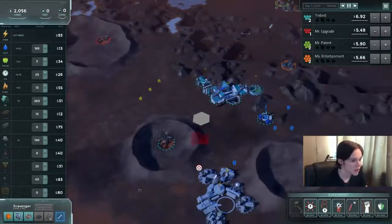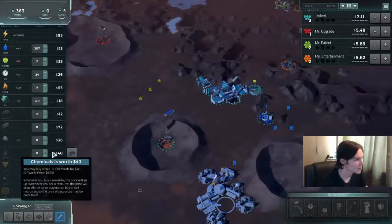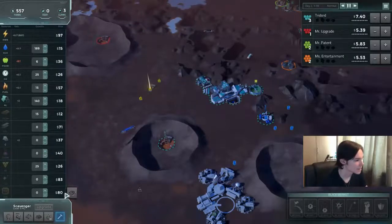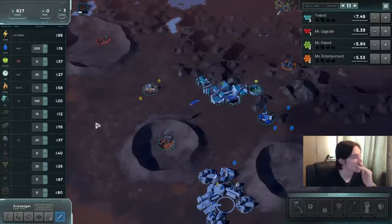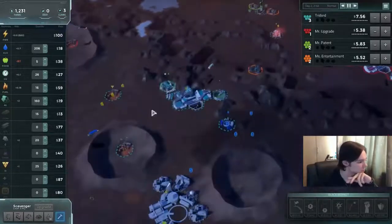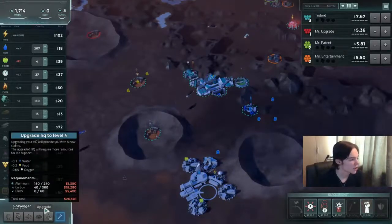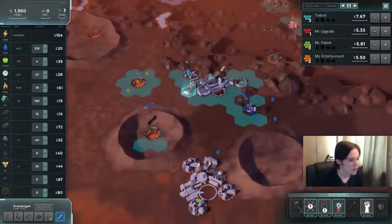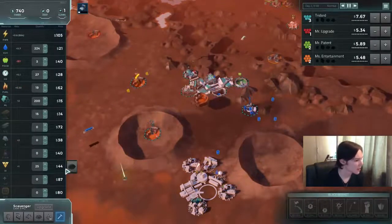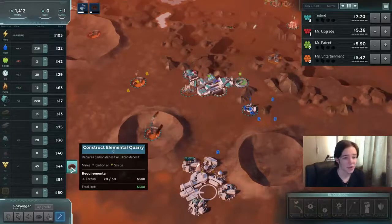Power should be fine — we should not have issues with power. There we go, we upgraded! Looking great. Now let's start going into silicon. That's going to give me one point of silicon — I'll put another one there, get the glass, and I will remain with one more claim, which is probably going to be that carbon there. Right now carbon — I need a lot of it to upgrade again. I'll put the glass furnace there and get one more silicon so we can make the full transition into glass and win the game with it.